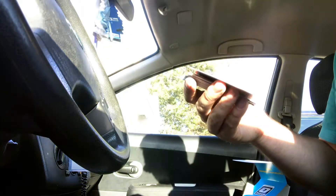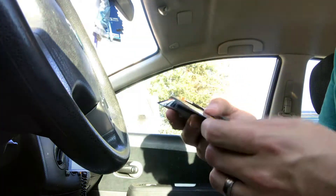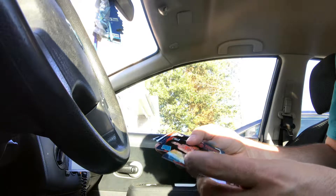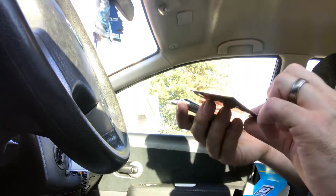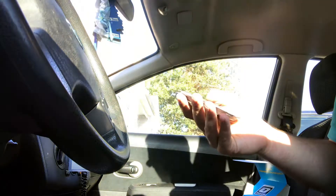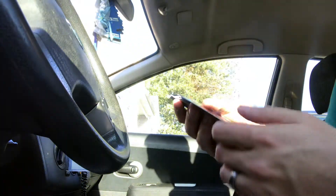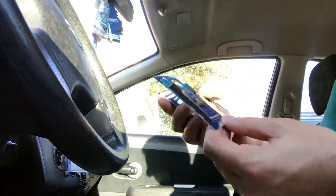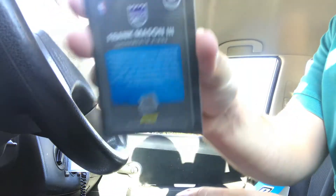Luke Kennard, Eric Bledsoe, Ben Simmons, we got another Thomas Bryant — so we got two. Let me check to make sure they're not the same card and one wasn't a prism or something. Markieff — wait, that's a Frank Mason. Sorry, it's a Frank Mason and it looks like a refractor card — it's a prism for sure.